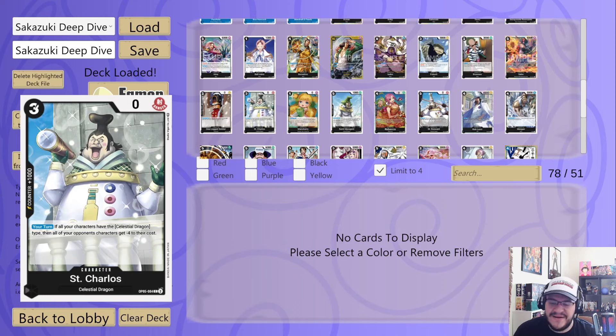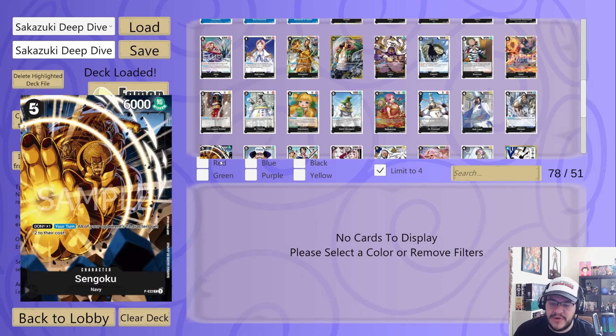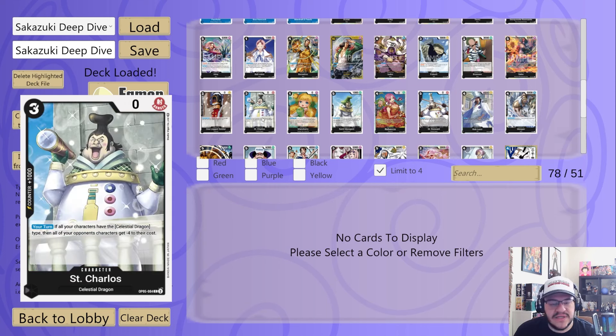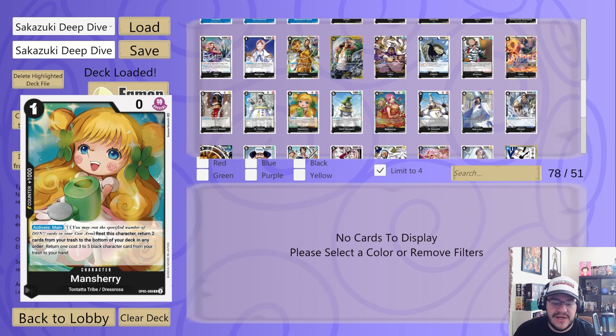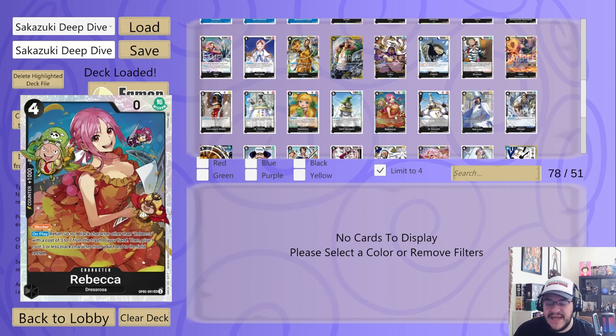One-legged Soldier is a new card — 2K, and activate main you can send this card to the trash and give an opponent's character cost minus three; not bad. The Celestial Dragons — their cards are interesting. Your turn, if all your characters have the Celestial Dragon type, all your opponent's characters get minus four to their cost. That's almost ten-drop Kuzan for three Don, but you have to only control Celestial Dragons, which is kind of hard. Man Sherry gets to recycle some cards for you. Saint Miausgard recycles one cost for you.